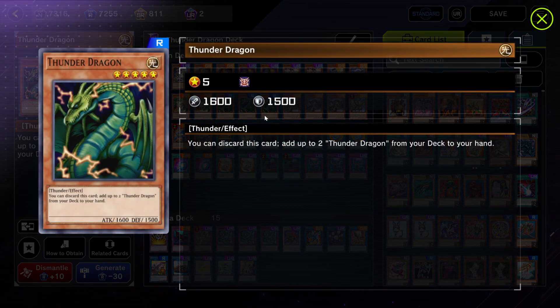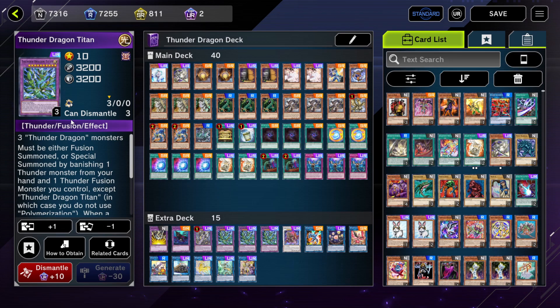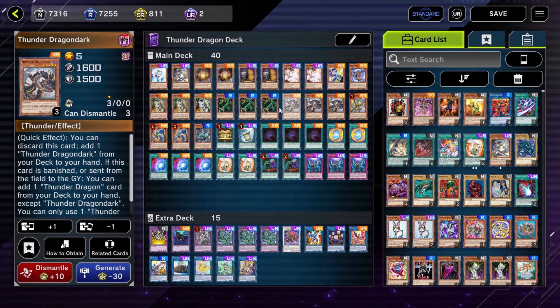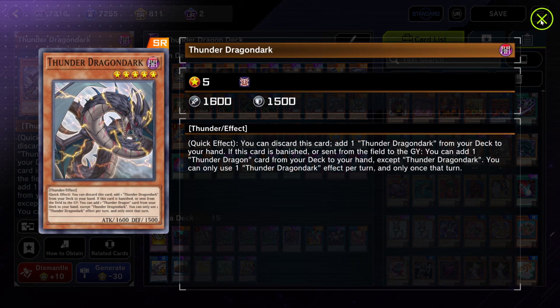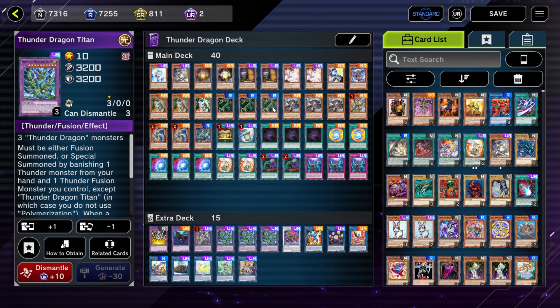Three copies of Thunder Dragon, because it's the OG card and such a good one here. You're actually able to use the effect singular — you don't have to use it right away — to add up to two Thunder Dragons from your deck to your hand. You can use Thunder Dragon and Titan's effect to destroy multiple cards, and it's strong to go into Colossus. Three copies of Thunder Dragon Dark — this card is able to renew itself and gives you a quick effect way of using Thunder Dragon Titan's destruction effect.